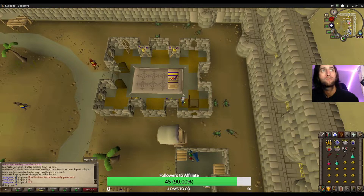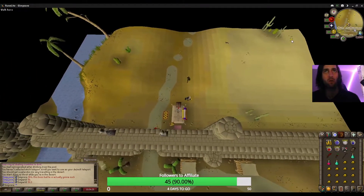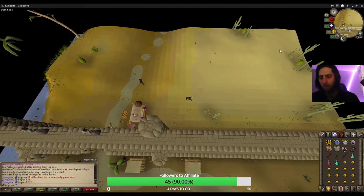Talk to Mesa again at her camp. Head south from the camp, east around the cliffs, then north and up the stairs to the ruins of Ulek.